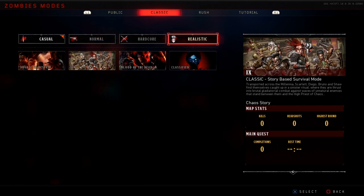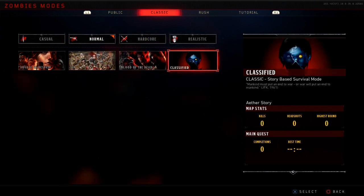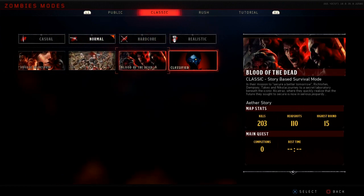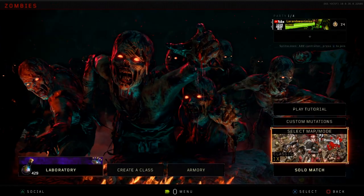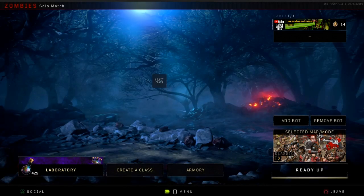What you have to do to play solo is very simple, but a lot of people are confused about it. You have to go up to the top where it says the mode, click a mode — let's say Normal — and then go down and click a map. Let's say 'Nine' — and there you go, you can play solo.